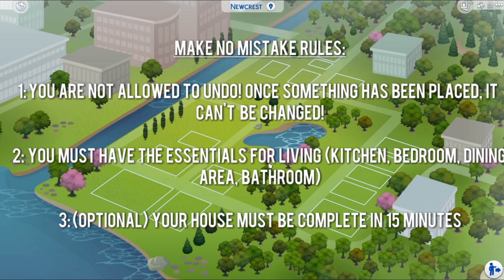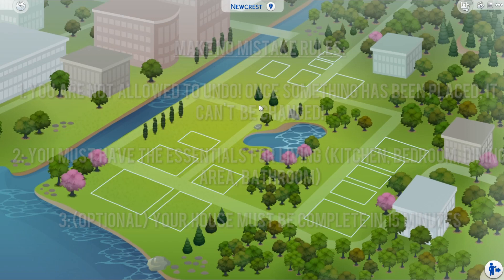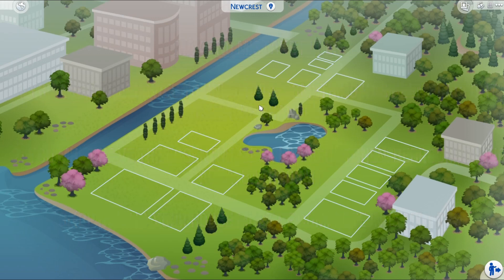So if you screw up on like the roof shape or the wall color, or you put the furniture down somewhere where you didn't want to, once it's down, it stays down. Also, you have to have the essentials for living, such as a kitchen, bedroom, dining area, and bathroom. And this is an optional rule, but I figured it would make this more fun — I am only allowing myself 15 minutes to make a house fully furnished. If you want to see the rules, I'll have a link in the description. But we are going to go ahead and get started — wish me luck because I will need it.